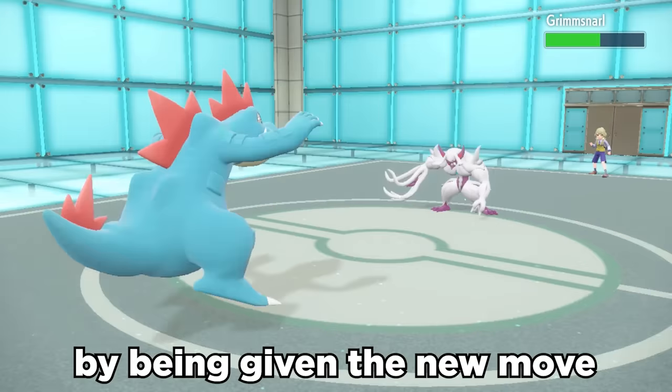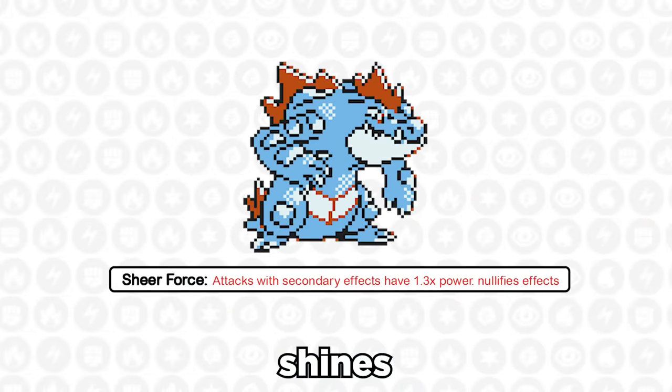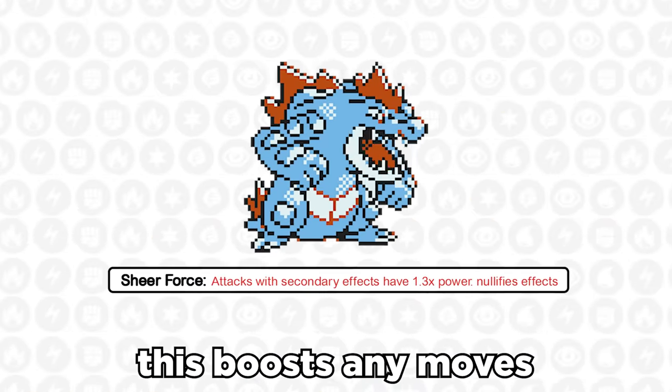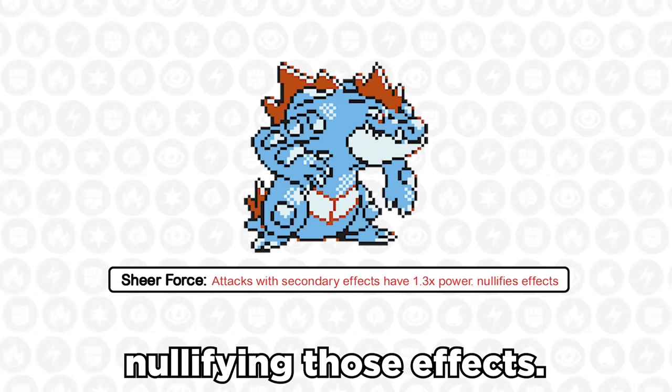Feraligatr was also buffed in Gen 9 by being given the new move Flip Turn, which allows a nice STAB pivot option. But where it truly shines is with its ability Sheer Force, which boosts any moves that have secondary effects by 30% at the cost of nullifying those effects.